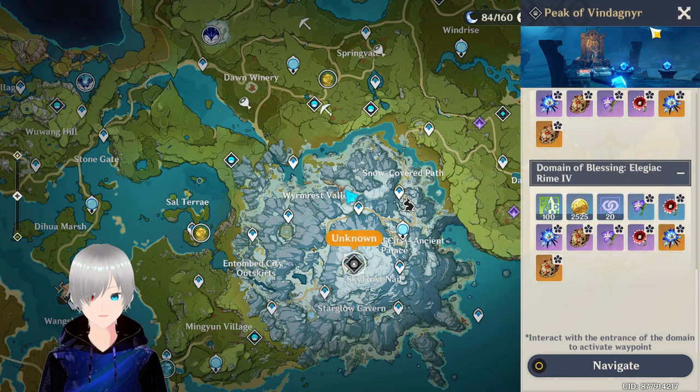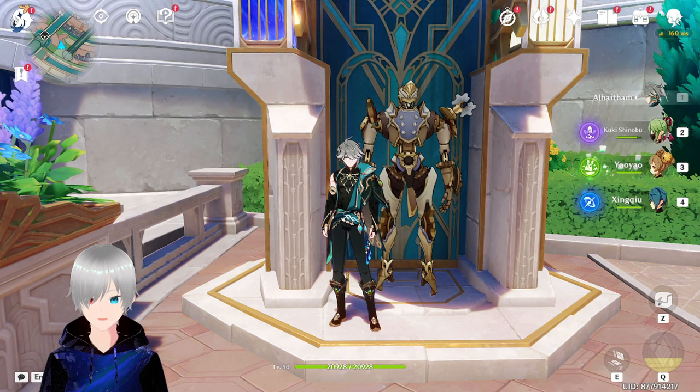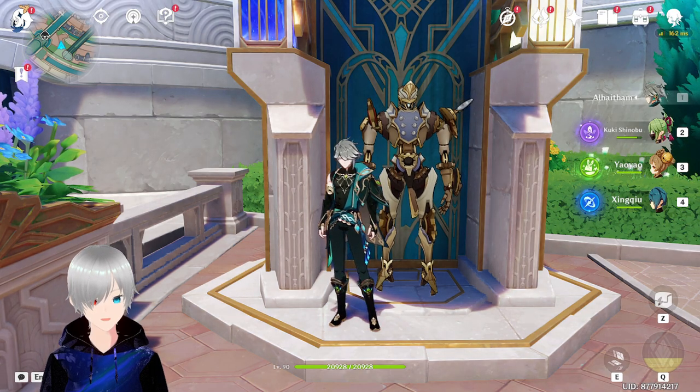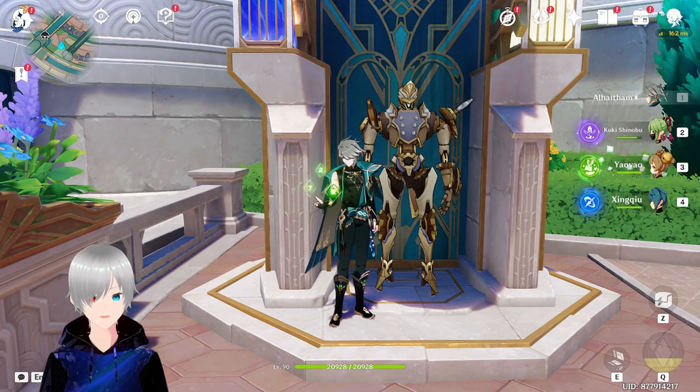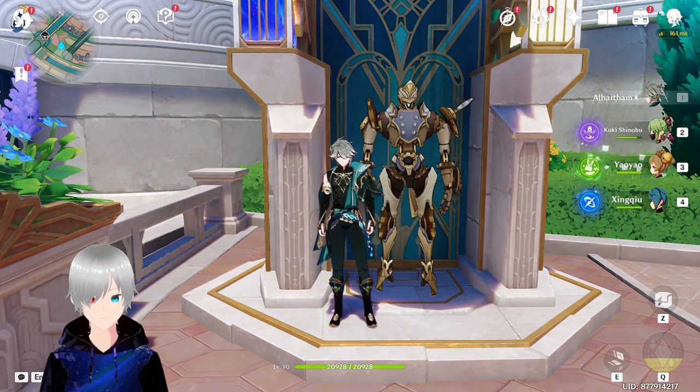Okay, so it's the Peak of Vindagnyr, and here is the Blizzard Strayer set. There are many reasons for why you should choose the Blizzard Strayer set for Ryoteslay. First of all, he's a Cryo Catalyst and freezing an opponent is very easy. With Cryo Resonance, you will get 55% crit rate. His Ascension stat is actually crit damage, so if you can focus a good amount of crit damage on his other artifacts — getting like 25% crit damage on each artifact — his crit damage will be awesome.